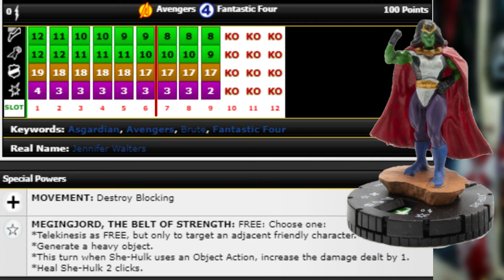The trait gives her free — choose one: Telekinesis as a free action but only to target an adjacent friendly character; generate a heavy object; this turn when She-Hulk uses an object action increase the damage by one; or heal She-Hulk two clicks. Four really good options. Free TK on an adjacent friendly character is great — literally just fastball special someone at somebody.